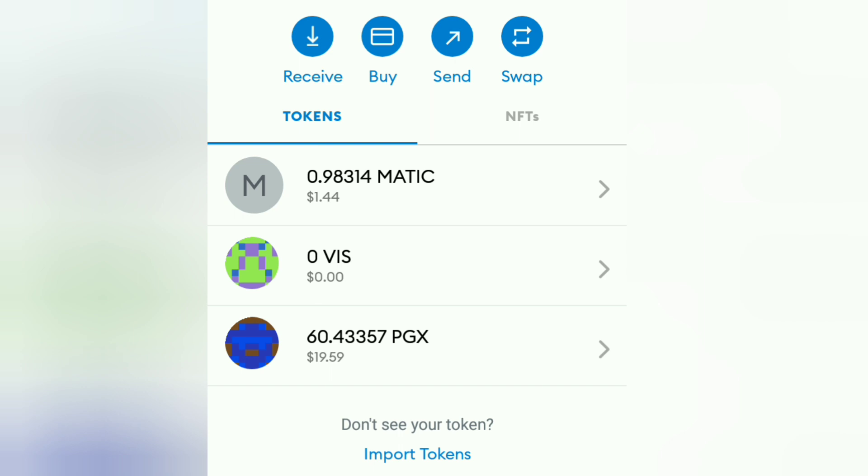Now you can see we have 60.43357 PGX, which is around $19.59 — because VIS and PGX are down, so we got fewer dollars. The purpose of doing all this is just to learn the process and share it with you. Don't miss the coming video, because in it I'm going to rent my first PEGA with PGX. I hope we will also profit by renting through our PGX. So till then, take care. Bye-bye. Allah Hafiz.